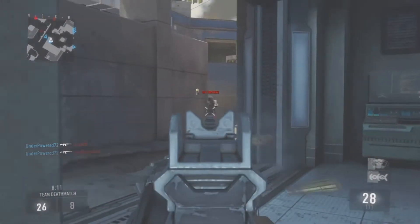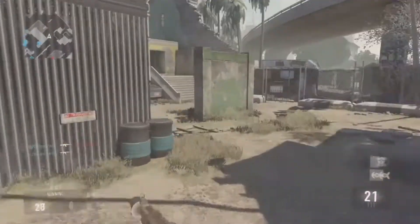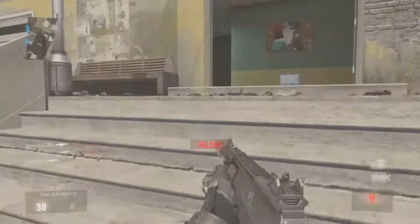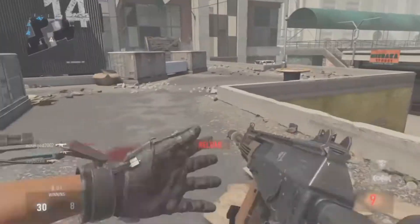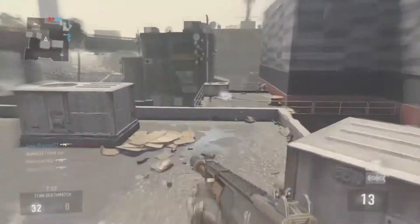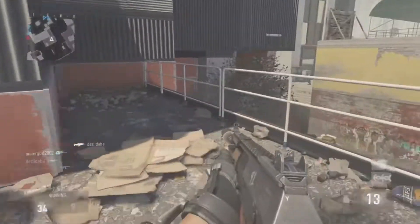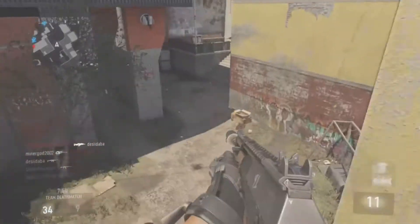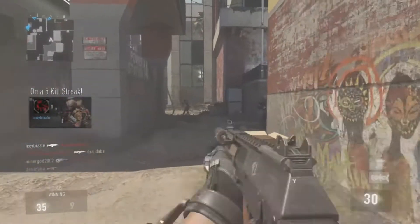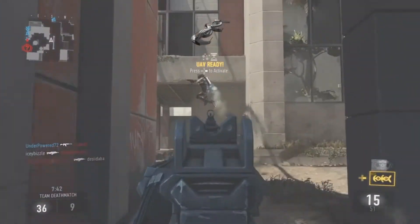The scorestreak setup I'm going to recommend is the UAV with the threat detection and the extra time. It's going to take around 800 points to get, so it is going to take quite a few kills. But if you guys are struggling getting the 800 points, I would recommend putting the support on it, which will bump it up to 11. But beware — when you do put support on it, even if you are on a DNA bomb killstreak, you're going to need 22 kills to get a UAV. So that's quite a lot of kills, that's why I don't use the support for them. You definitely can use it, it may help you out a lot.